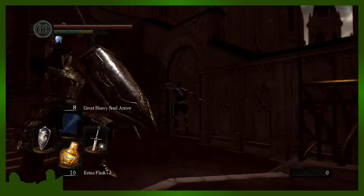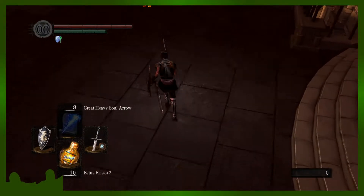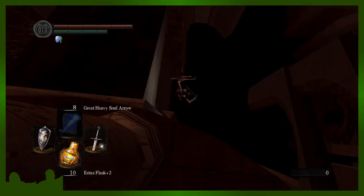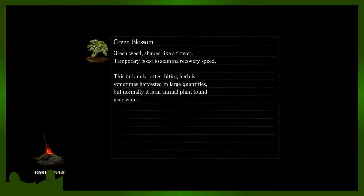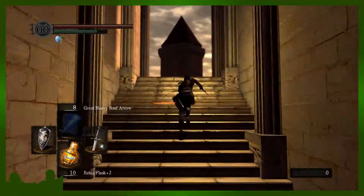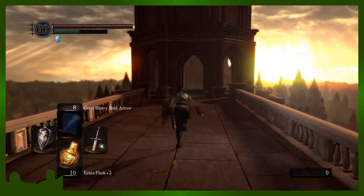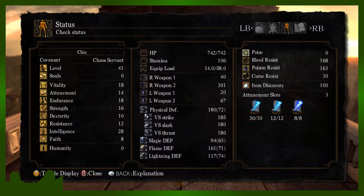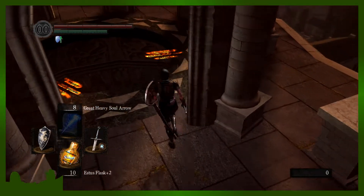So the sorcerer's catalyst cannot be upgraded. Did the other ones get upgraded? Everybody's excited to see you. Mike, you still with us — what's our INT? 28. Okay, so we're good on catalyst for now — it's not until you hit 40 INT that there are actually better catalysts to pick from.